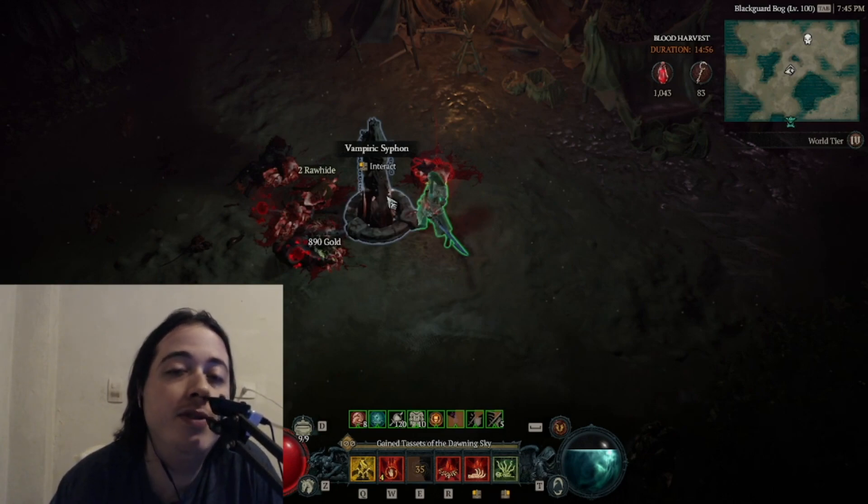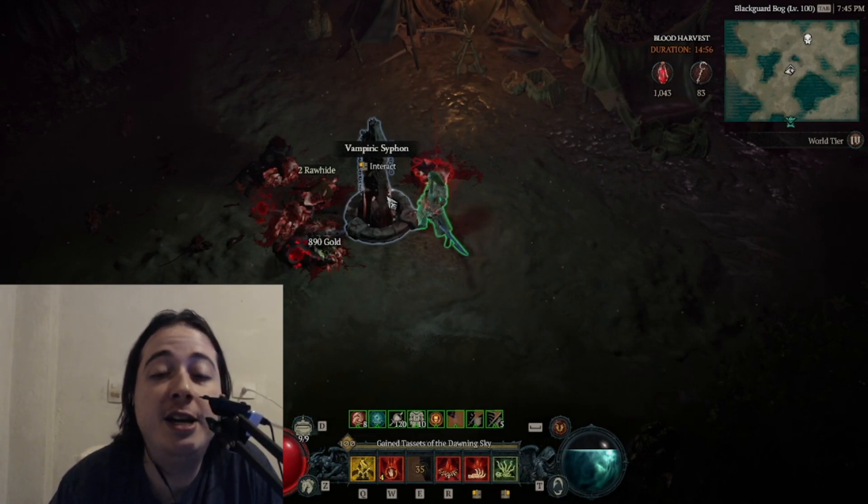My biggest tip is to use two vampiric powers for this challenge. The first one — I don't know the name — heals you for 3% HP for each skill you cast, and 3% more HP if you are under 50% life. The second vampiric power gives you 1% damage reduction for each 2% life you are missing. Those two vampiric powers are really good for doing this challenge.